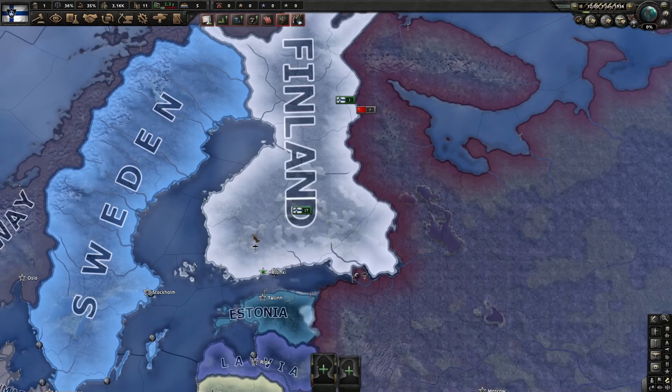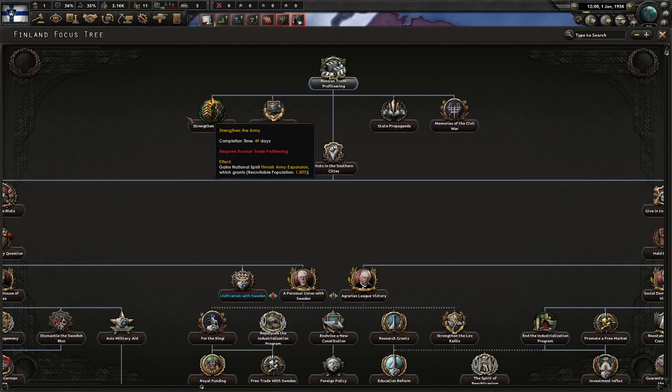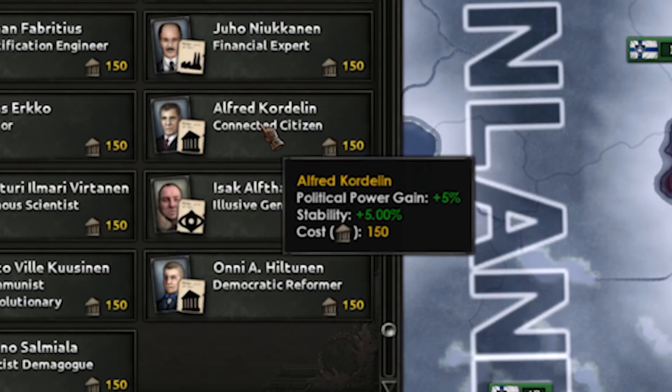At the very top of our focus tree, we begin with Russian trade profiteering, giving us a nice boost to our industry which will definitely help us prepare for wars to come. We also get other benefits including more recruitable population — we don't have very many people here, so that's very helpful — some more resources, the steel is very nice, and political power and stability.